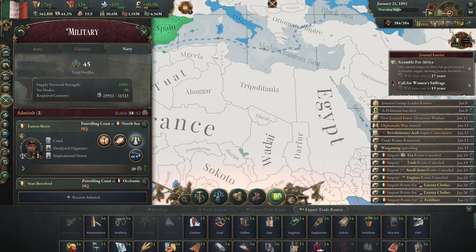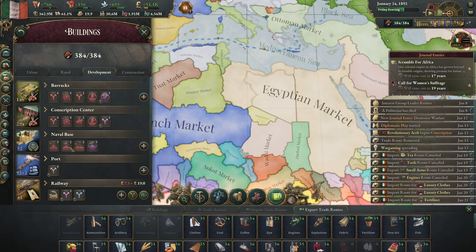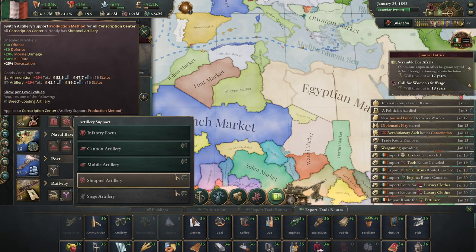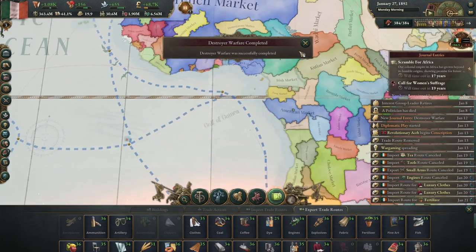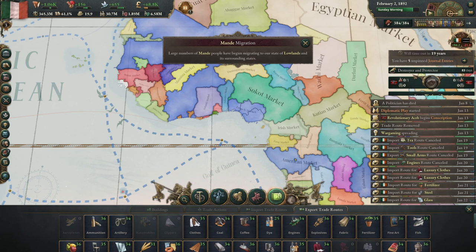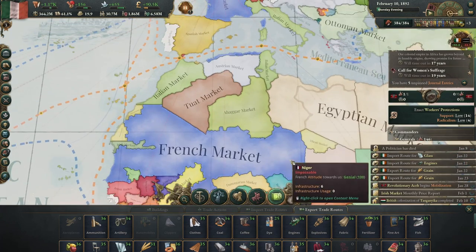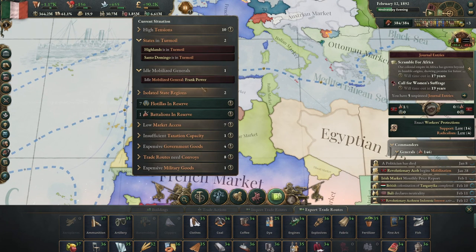Let's look at our navy — we can now upgrade to destroyers. Let's get these all up to trench infantry and bicycle messengers. Destroyer warfare is completed. Let's increase our navy defense.